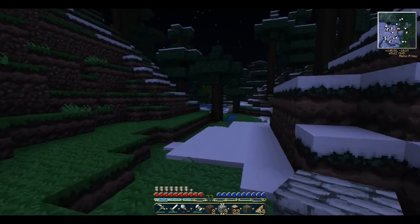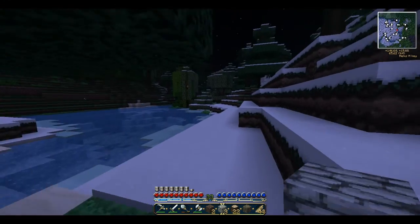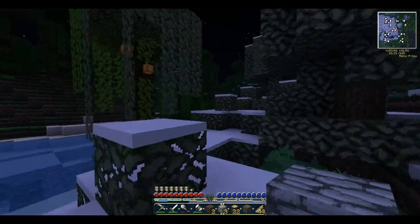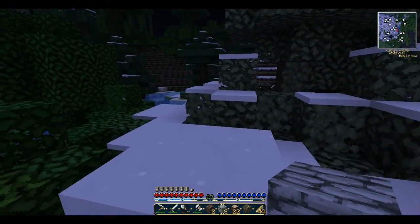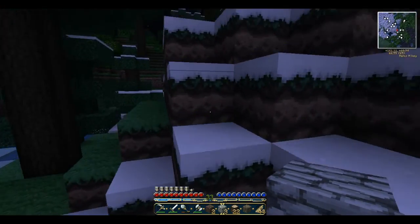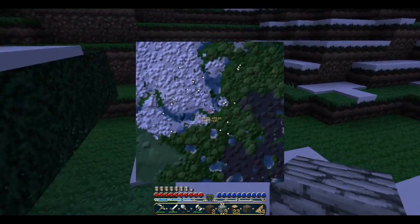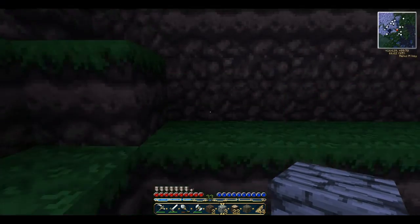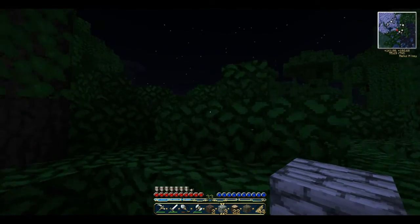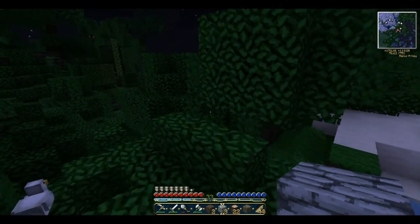I'll press X on the minimap to try and find the house. There's a lava pool but that's not the house. I just realised there's the entity map so I can see different animals. I wish the minimap could tell which animal it was — for instance, chickens could be white, sheep grey, pigs pink — things like that would be pretty cool and easy to identify. There probably is a mod like that. I've got a pretty nice world and biome, not gonna lie.